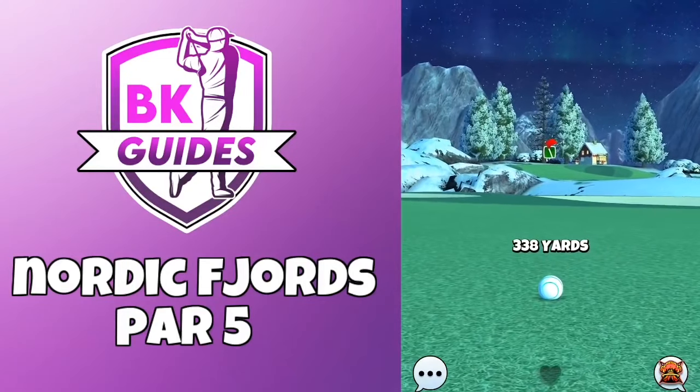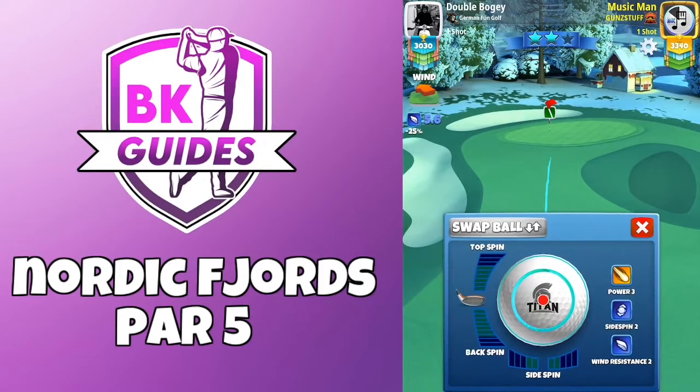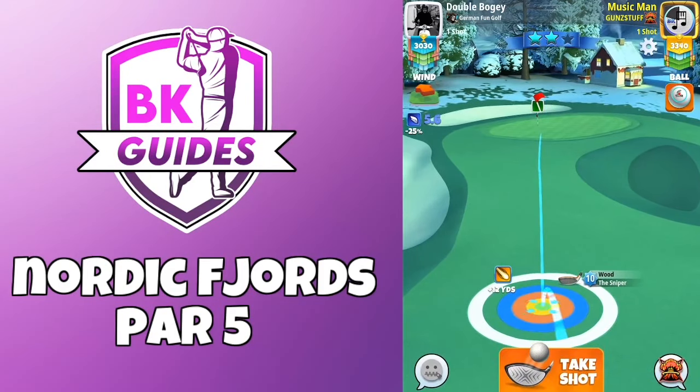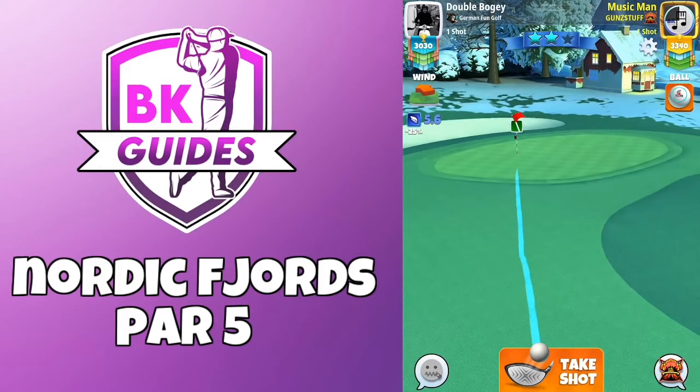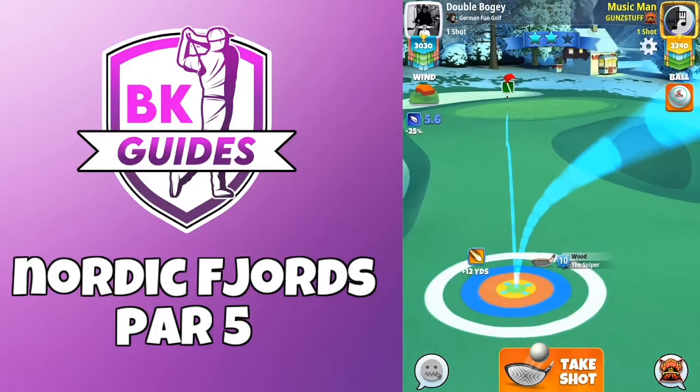The second shot is going to be with the sniper. And here, as always on this one, especially with tailwind, we are going to set up at max distance of club and then add top spin to get the ball guide short of pin. That is because we have tailwind, so we want to leave a few green squares short with our ball guide just to counteract the tailwind push we are going to get that is not shown.